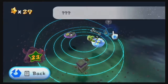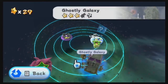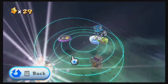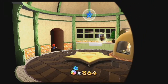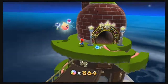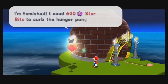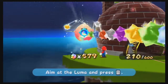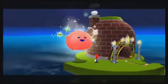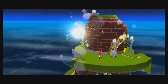Hi everybody and welcome back to Let's Play Super Mario Galaxy. So last time out we finished off the Ghostly Galaxy, and in this part we're going to be finishing off heading through the third hub world of the game, the Kitchen. The first thing we've got to do is the Pink Luma. So let's get going with that.